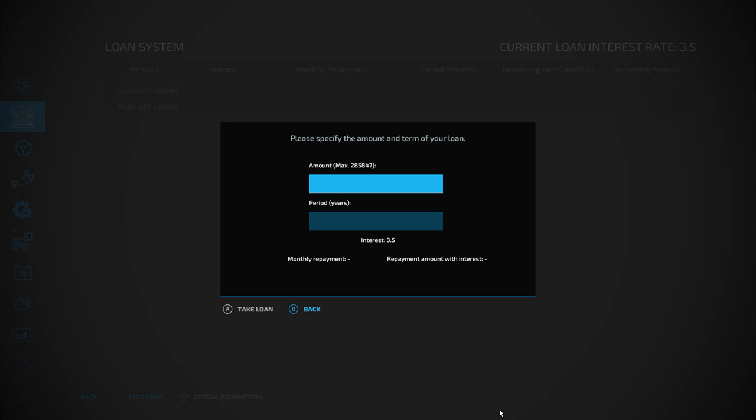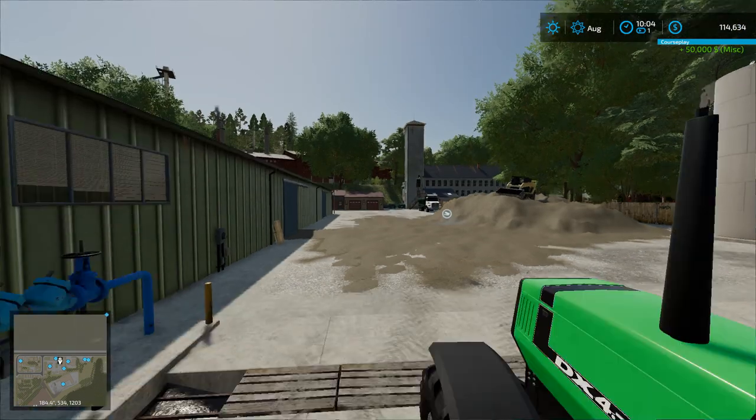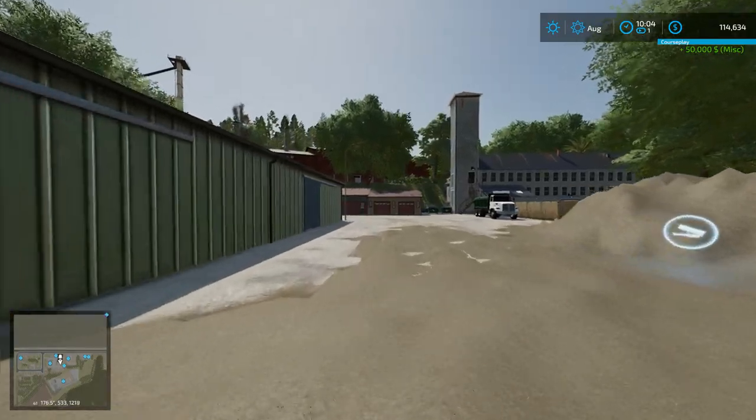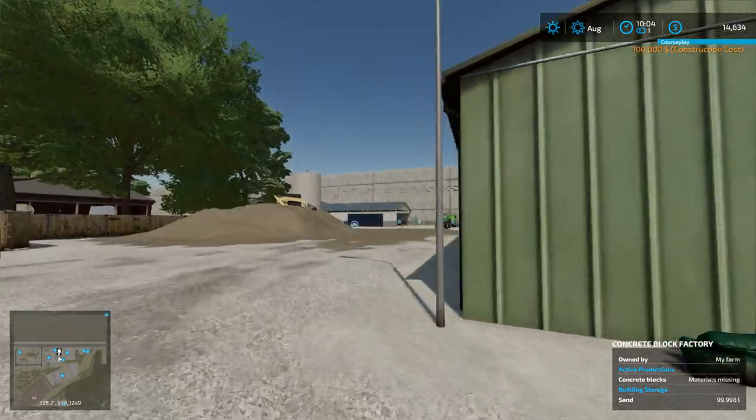Looks like the city will lend me $285,000 — I don't need that much, I only need about $50,000. So we're going to try to take out a $50,000 loan with a period of 10 years. And we're only paying about $9,000 interest — that's really not too bad. I guess the city trusts me and they want the diesel I'm going to provide them. Now that we've done that, we'll go up here and buy this. There we are — now we own the brick factory.